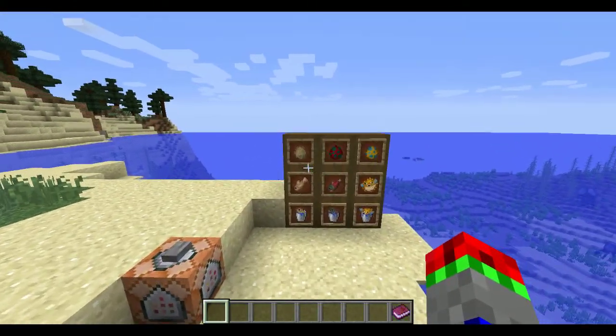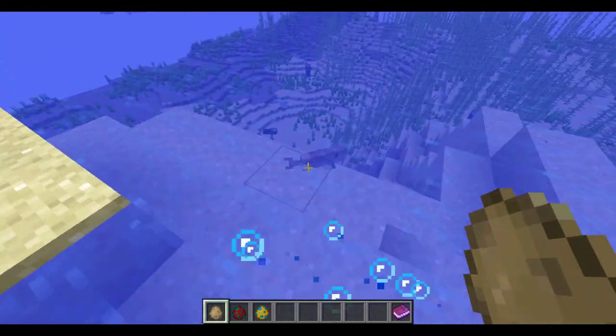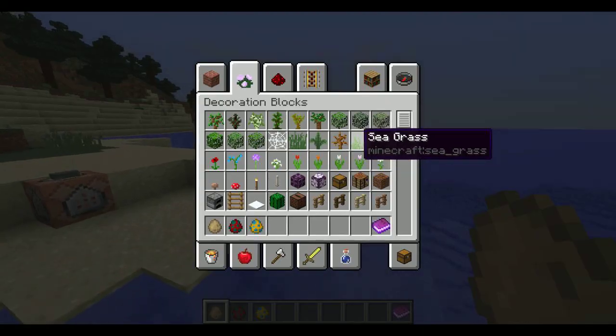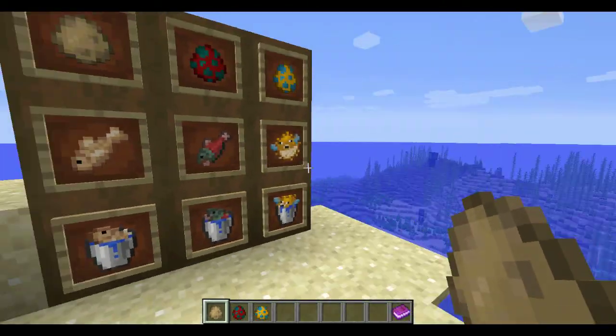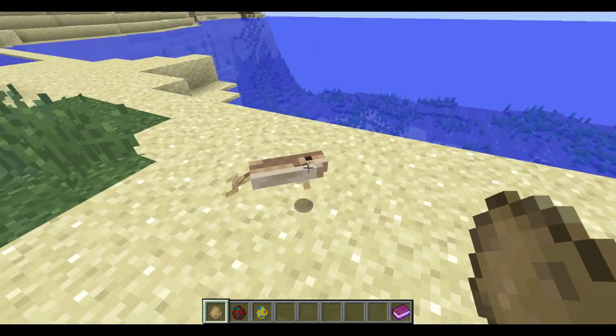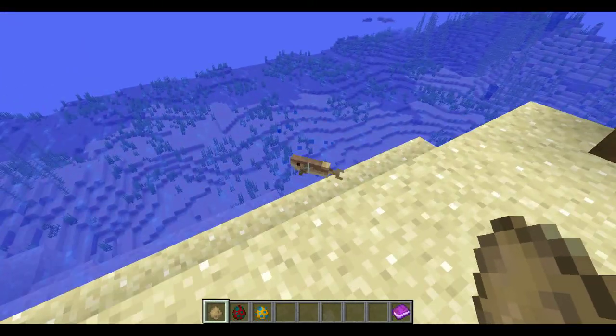You can spawn them in creative using spawn eggs. Here's cod — you can see it's brown, quite different from the old texture. This used to be what cooked cod was like, and if you place them on land, they will flop and make that funny sound.